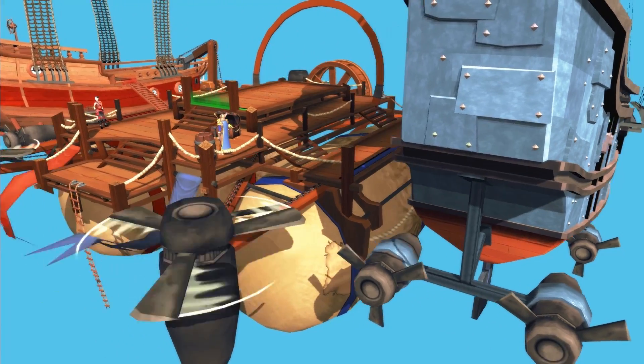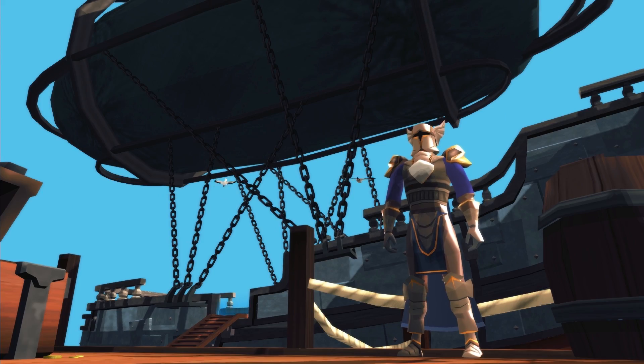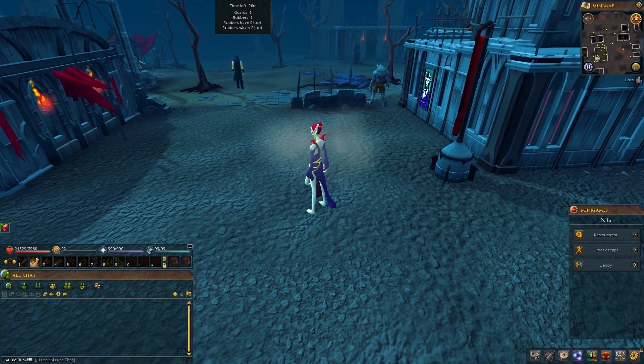My personal favourite update of the month is a brand new minigame that we've called Heist. Players will take on the roles of robbers or guards, trying to steal or protect the treasures from a variety of different game maps. As a robber, you'll disguise yourself as a local, imitating their movements and using all your cunning and deception to dodge the guards and leg it with the cash.